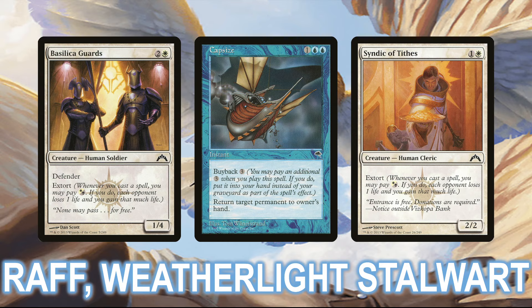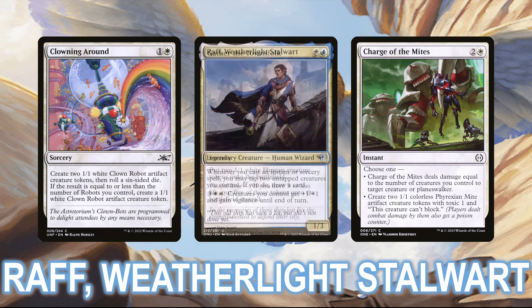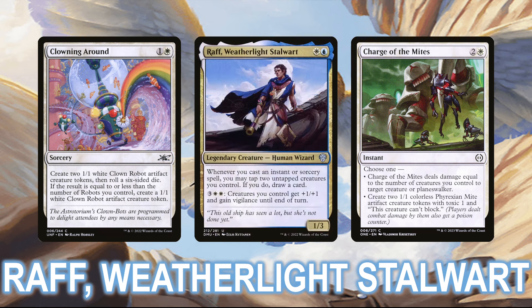The deck is also full of cards to generate token creatures, like Clouding Around, Gather the Townsfolk, or Charge of the Mites. These spells do double-duty with Wrath's first ability, both giving you creatures to tap to draw cards, and serving as spells to cast to trigger his ability once you have creatures around. This will build you up some serious card advantage while you're looking for your combo pieces. And don't forget Wrath's second ability, which, when you achieve infinite mana, can also be used as a mana sink to make your tokens infinitely large, potentially closing out the game all on their own.